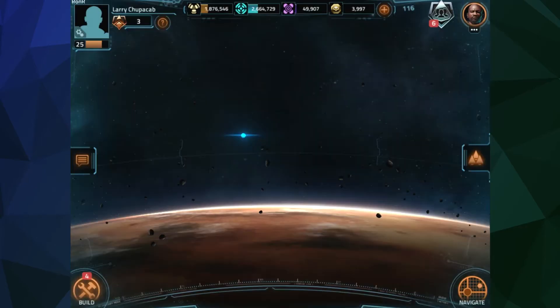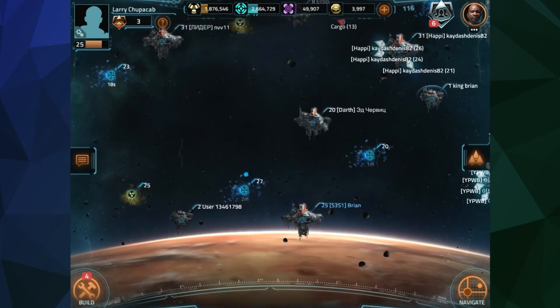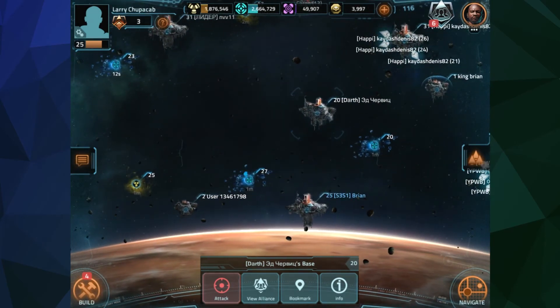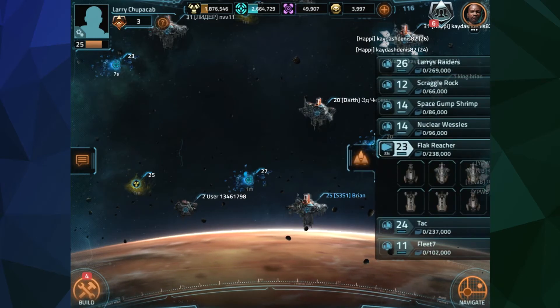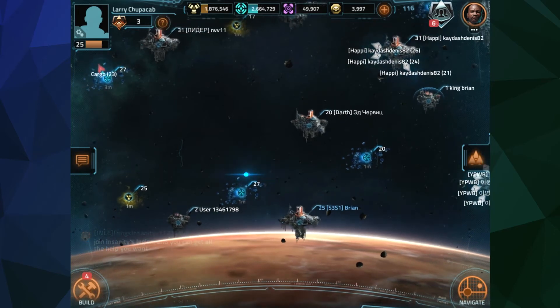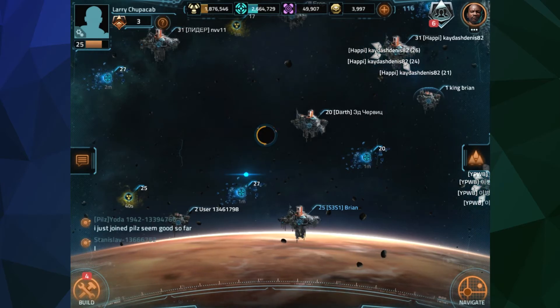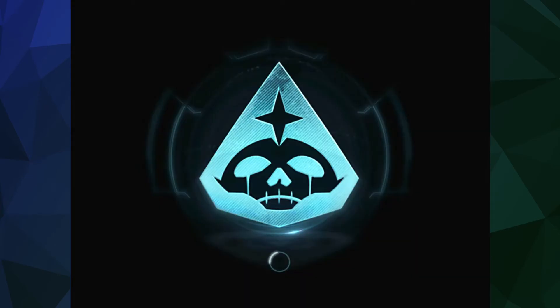We click on Ajax and go to View - now we're in orbit of another planet. There are people here we can attack. Here is a level 20 base - let's attack this one. It'll take about 30 seconds for the Flak Reacher crew to travel through planetary orbit and arrive. Our ship arrives from warp - that little circle means it's warping in - and we are going to go into his base and attack him.